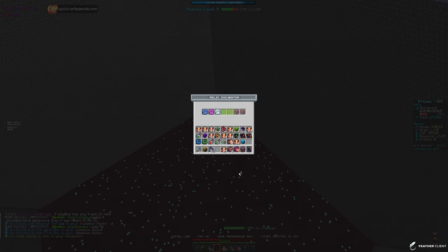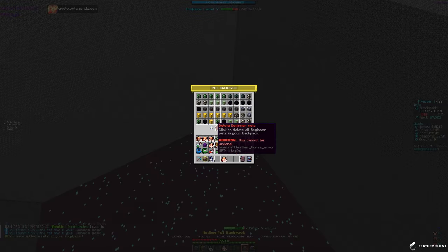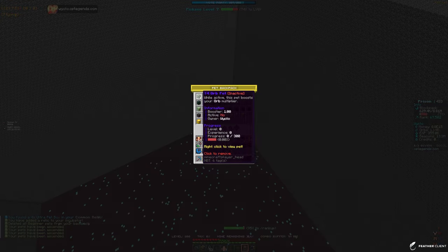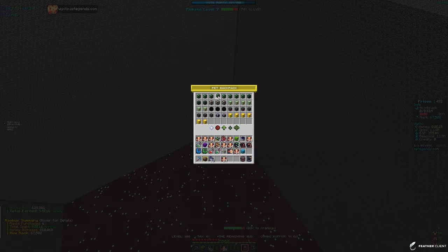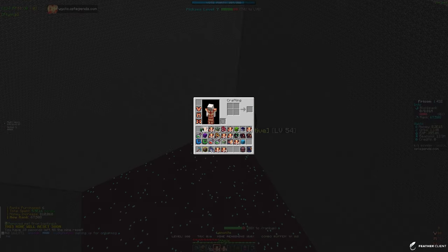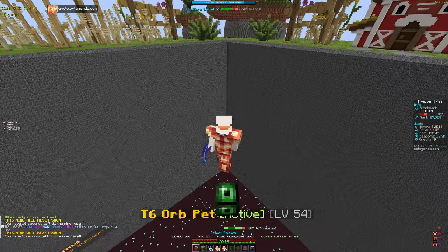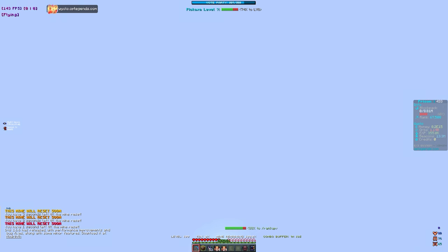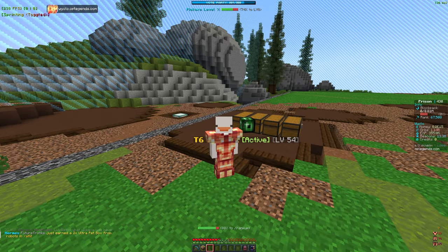Let's claim the relics - we got some pet boxes and more pet boxes. We will always take pet boxes since we need better pets. Let's ascend all - looks like we don't have a good new pet. We actually need to put our tier 6 orb pet back on. I honestly don't think we've been using it the whole time, which is bad because we've been missing out on a lot of orbs.